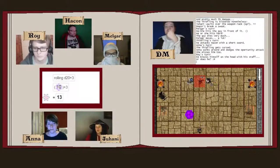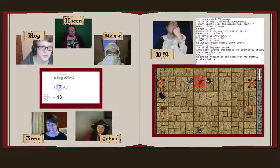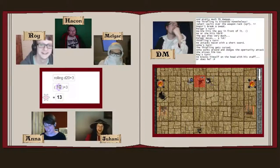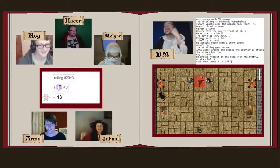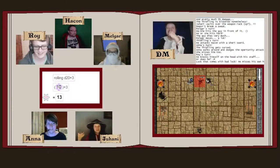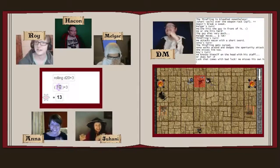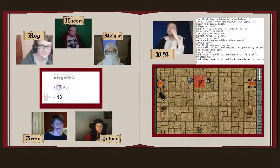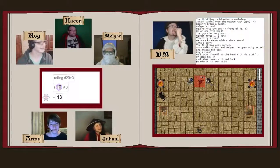Roll attack against yourself. Yeah, and then you need to know your AC. Oh, thank god — I missed myself with my staff. What's your AC? Fifteen. You missed yourself with your staff. Nice job. GG. I just completely derped out — while trying to cast a spell, I got confused and tried to attack myself with my staff and I missed.